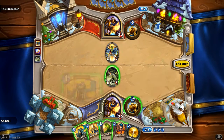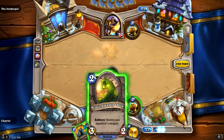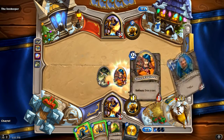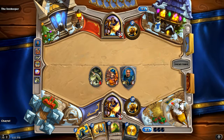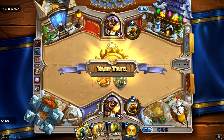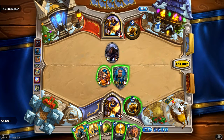Now I'm going to just kill him outright. I'm going to play the Novice Engineer - they're not very good, two mana for one attack one health, but they draw you a free card out of your deck. The Rifleman takes him out with his Battle Cry of dealing one damage. Battle Cry is what they do when they're played immediately. There's also Death Rattle, which is an ability that they'd use if they die, and other things like Inspire that we'll get into later.